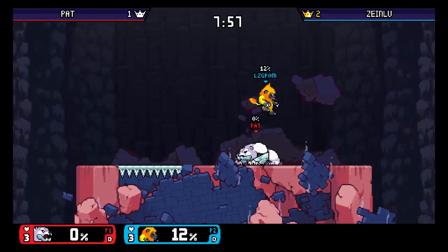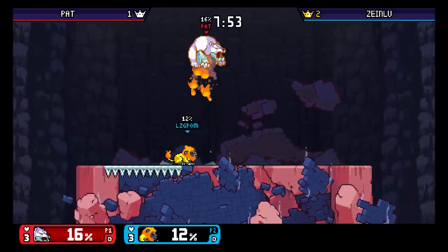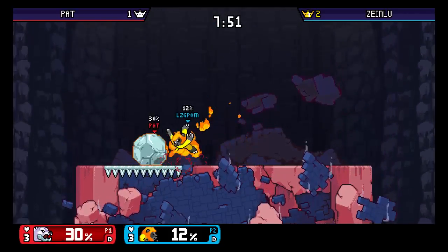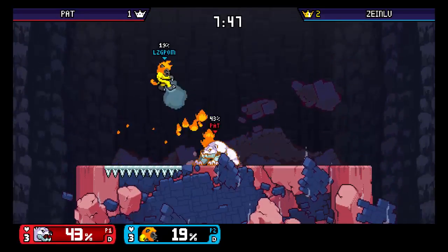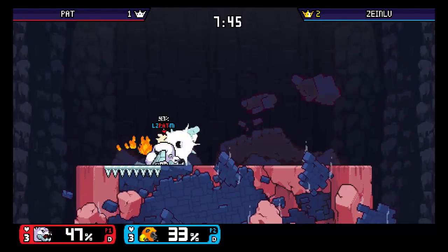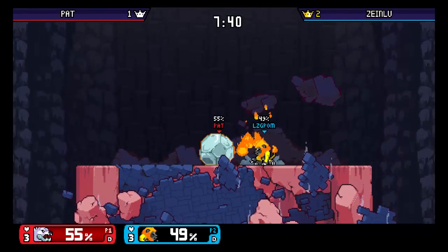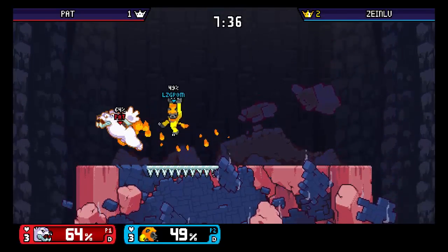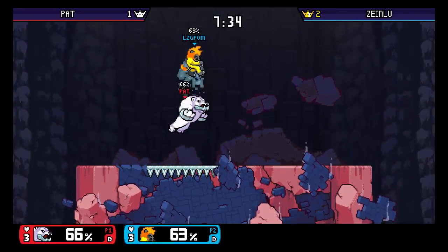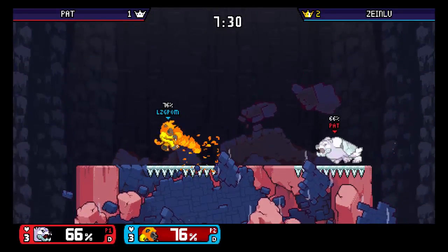Pat is playing for his match right now — he loses this game, he goes out. Dash attack eating fireballs as always, being very irritating. Pat being a lot more patient this match, just hanging back, doing EPSA things. Somehow not actually getting parried from that icicle parry — not sure how that works.